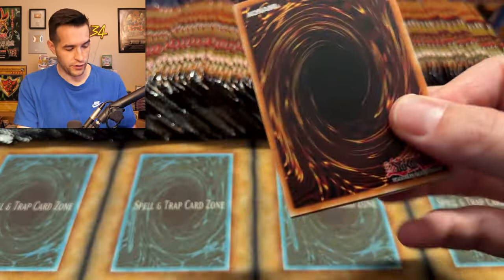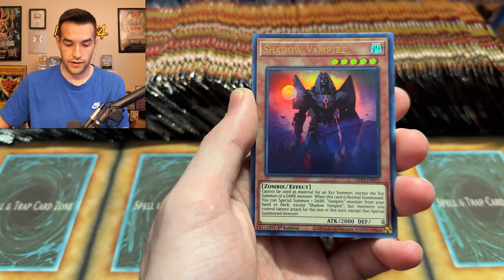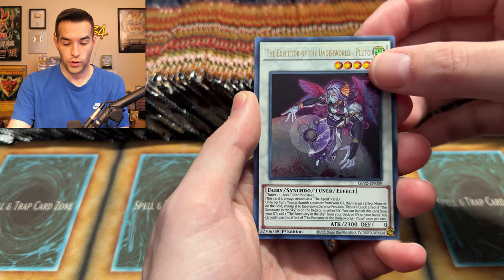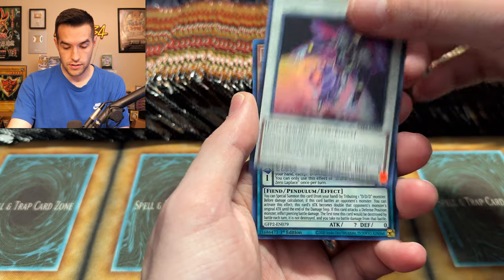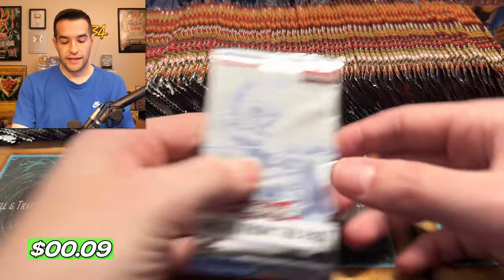It's been thundering a lot recently around me. Ghost from the Past 2, let's try this. We've got a Fossil Machine Skull Wagon. We have Shadow Vampire. We have the Performer Pal, the Executor — is that a Pokémon? And DDD Destiny King Zero. Not that crazy, but Ghost from the Past 1 could be crazy.